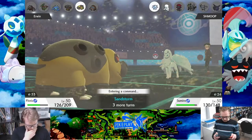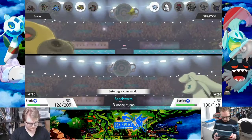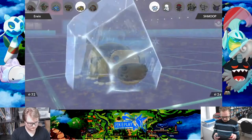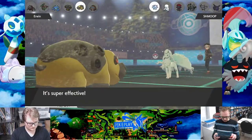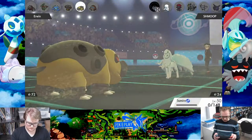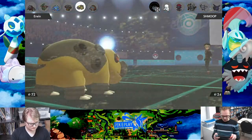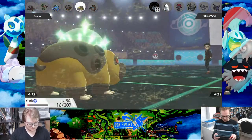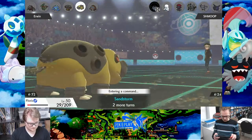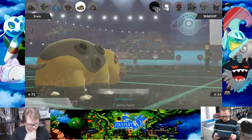He restores some HP, which is fine. I'm going for Freeze Dry again hoping for a high roll. I have no good switch-in for Hippowdon since it still hurts everything on my team. I do a little bit less damage that turn, but then he reveals that he has Iron Head. I did not expect Iron Head on Hippowdon — I knew he had Slack Off and Stealth Rocks, and even Whirlwind, but not Iron Head. Very well played by him.